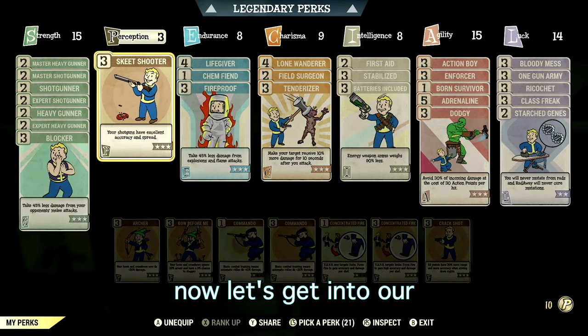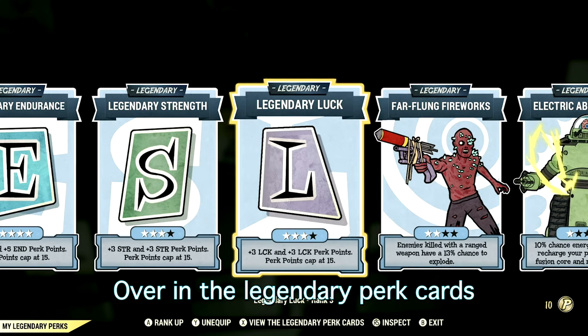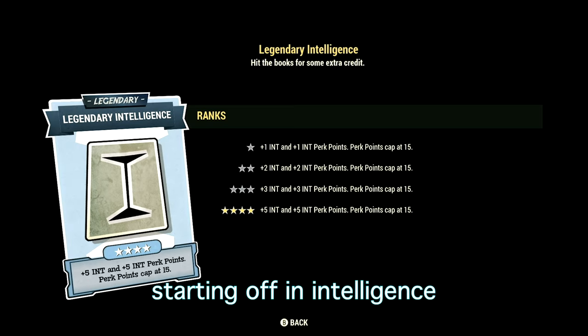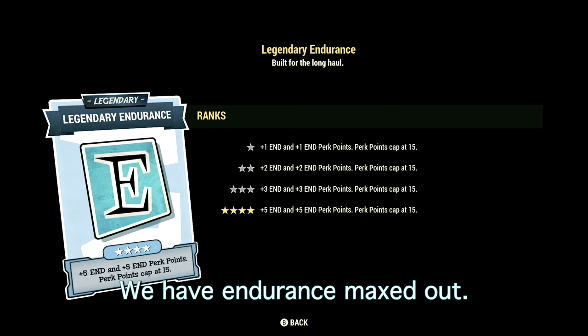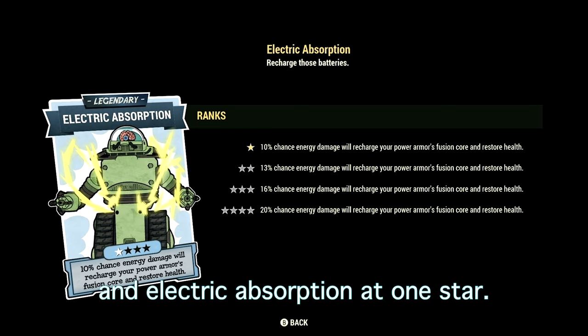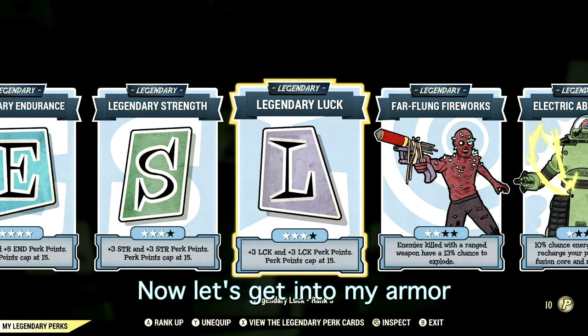Those are all the normal perk cards. Now for the legendary perk cards that make up our in-game Pepper Shaker build: in Intelligence we have that card maxed out, Endurance maxed out, Strength at three stars, Luck at three stars, Far-Flung Fireworks at two stars, and Electric Absorption at one star.